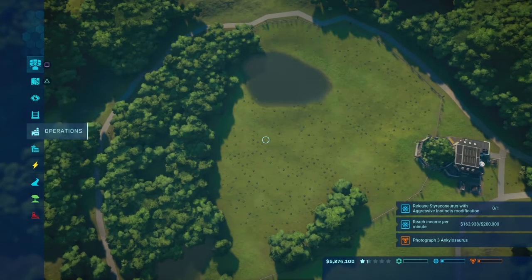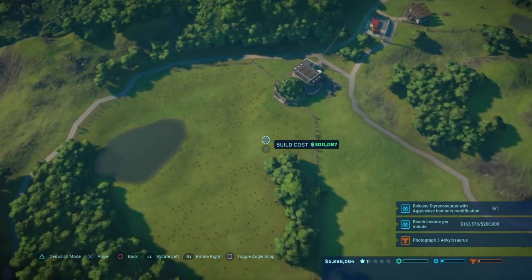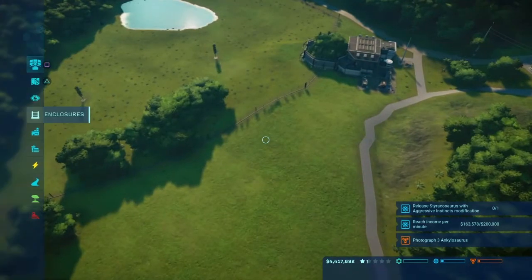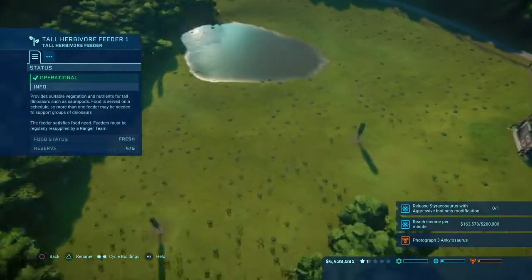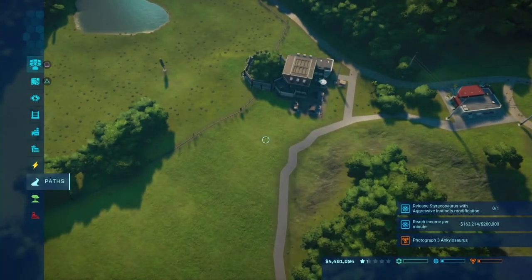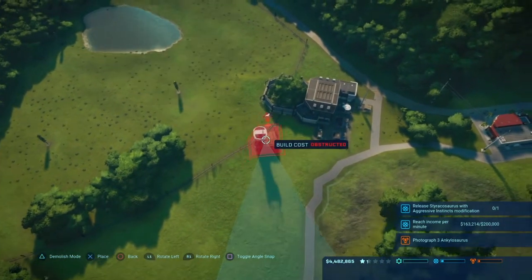Of course that was what scientists thought back then. Now scientists know that sauropods actually had a lot of strength in their legs and were obviously able to walk on land. We're gonna need to put a few of these feeders in because we'll have quite a few sauropods. They actually cost a lot — 300,000 for those things. And it's only a reserve of five — that's expensive.